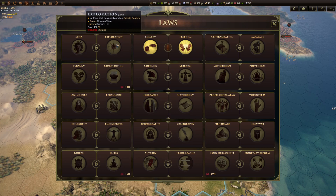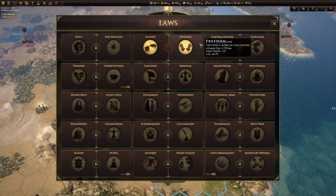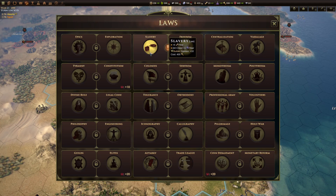Some of the later laws also have an upkeep cost not shown on the tooltip. Each law can have an opinion bonus either for a certain archetype — like a hero — or for a family, like sages. For example, if you enact freedom the sages family will have an opinion boost; if you enact slavery, every builder character will have an opinion boost. The archetype effect applies to every character with that archetype, which can be quite useful, though it's generally more minor than the headline effect.